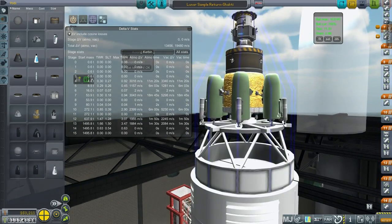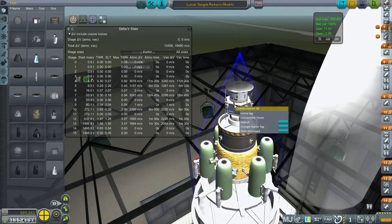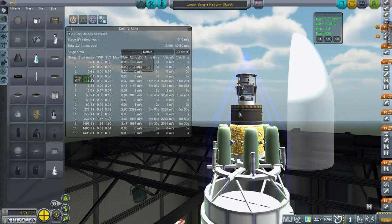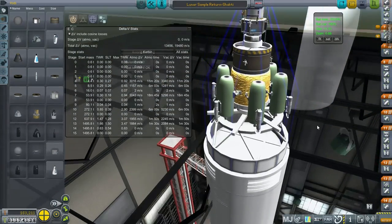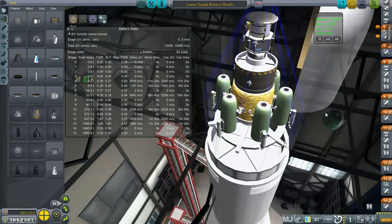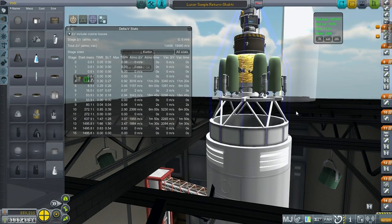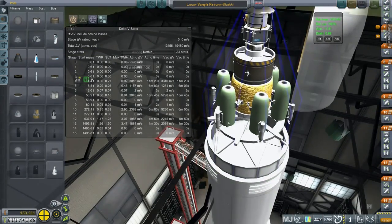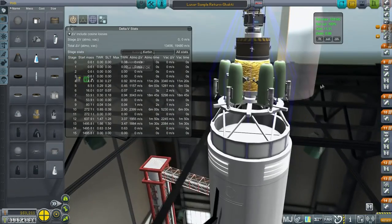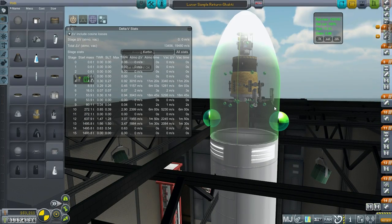This portion is the module that goes back to Earth and splashes down with parachutes and a heat shield. That is how we're going to return this back to Earth. We don't have a really long-range antenna — we're relying on Commutron 16s and always-open antennas to maintain communication. We've got a lot of lander legs, which is a calculated deficit to our mass capacity, but I'll take that. I'll package this up — it is very tight altogether.